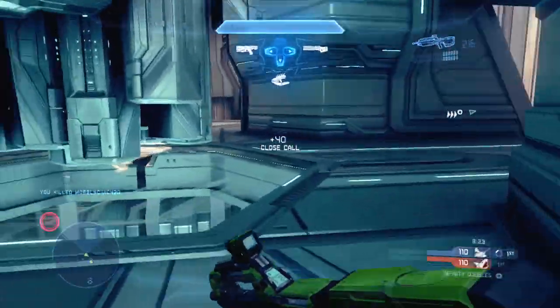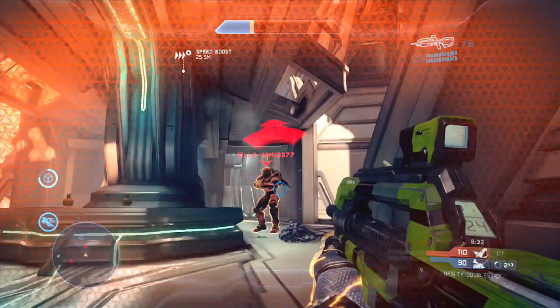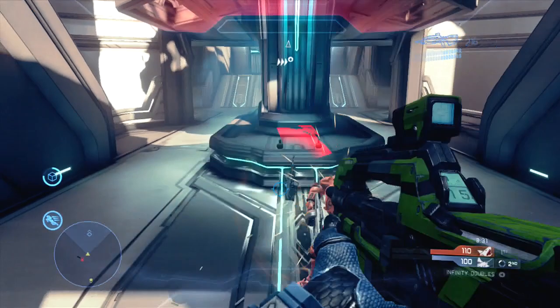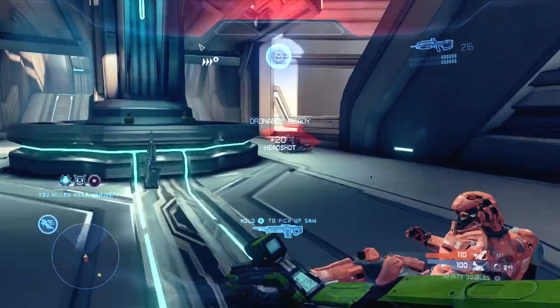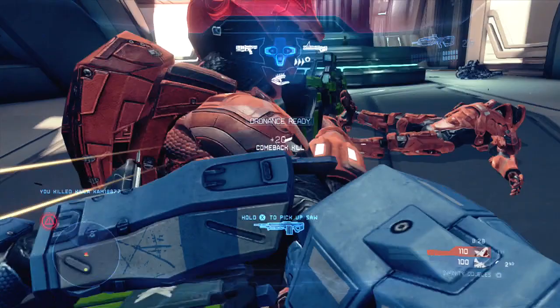Let's watch this clip in slow motion. As I begin to fight this enemy player, you should notice on my radar that his teammate has lifted to top center behind me and is just going to drop down on me. As I finish this guy off with some solid headshots, I'm going to slightly fake forward. This enemy player is going to drop down behind me, and I'm going to jump, thruster pack behind him, and get a dirty ninja backsmack assassination.